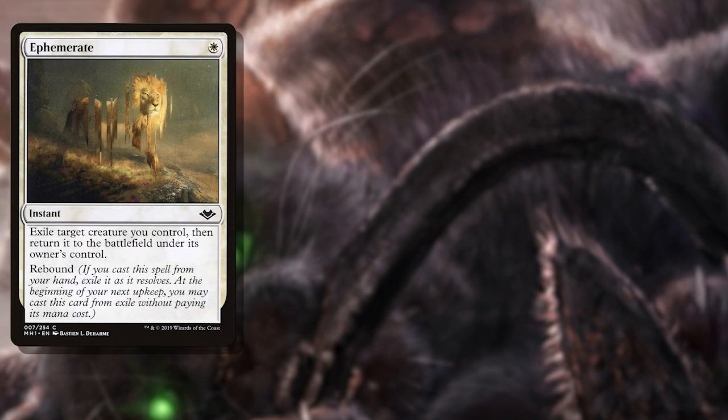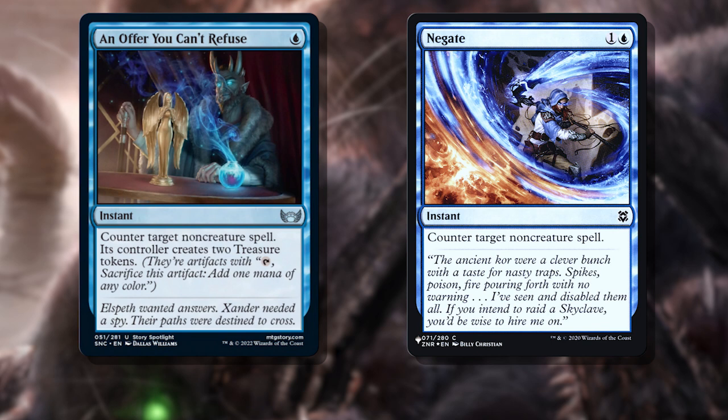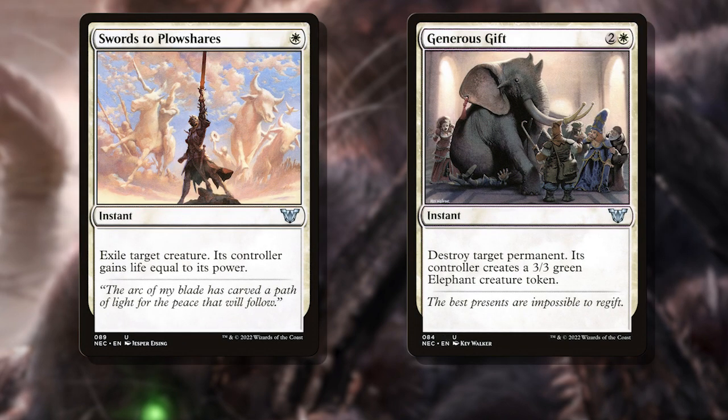Now let's take a look at our spells. These are how we're blinking our creatures, with Ephemerate, Planar Incision, or Lae'zel's Acrobatics, all acting at instant speed to help save a creature that might be on the chopping block or to extend the value of our creatures. But blinking isn't all we can do. In blue and white we have premium interaction like An Offer You Can't Refuse or Negate, helping us deal with potential problems on the stack. Or removal like Swords to Plowshares and Generous Gift — both format-defining interactions that allow us to be proactive and reactive at a moment's notice.